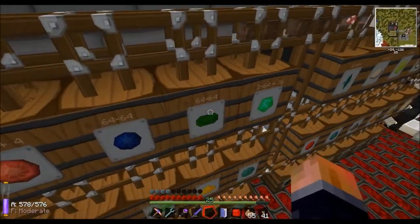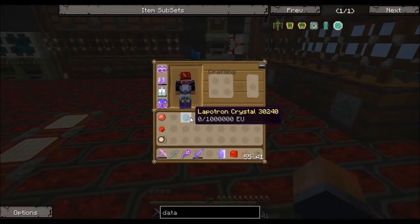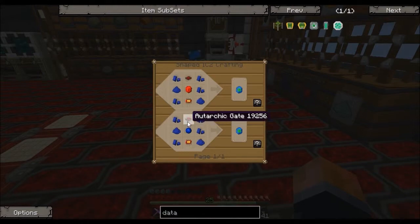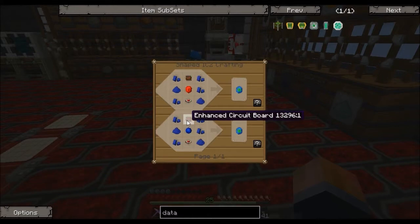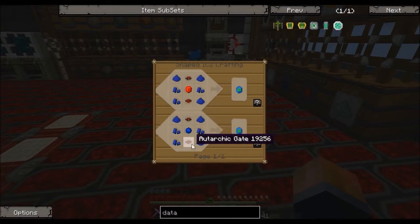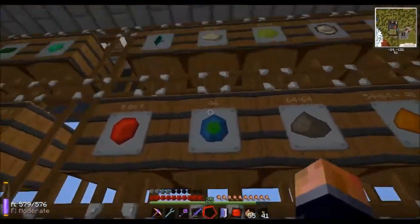The green sapphires — because these are actually called green sapphires, not emeralds. Blue sapphires are also useful because you're going to need a lot of lapatron crystals. Looking at the recipe for a lapatron crystal, the chipsets come in here. Making stacks of chipsets is easier than making stacks of circuits — as I said in the previous video, one gold and one redstone gets you a chipset, so it's a lot cheaper.